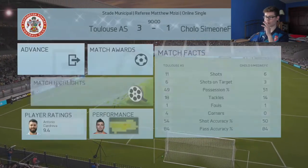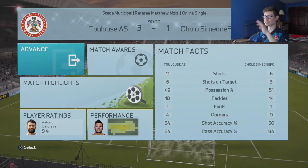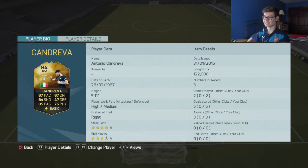Inform Kondreva — I would recommend him at center attacking mid. You can play him on the wing but he only has three star skills and he's right footed on the right wing, so I prefer to put him centrally, especially with those long shots coming in more handy. In two games he scored five goals and three assists, and probably two or three of those first game goals he fully deserved.